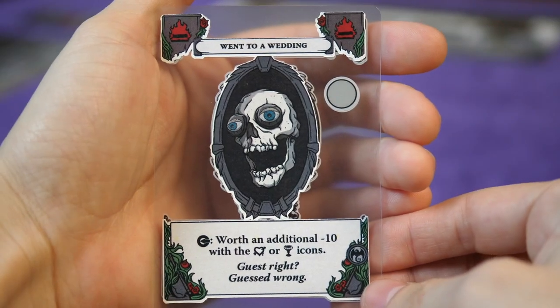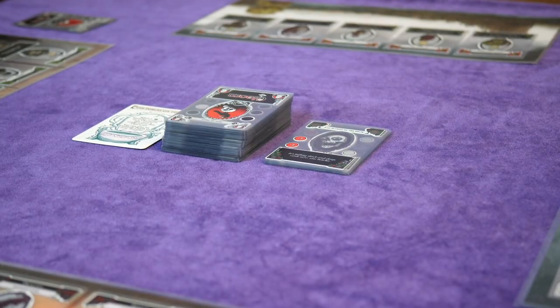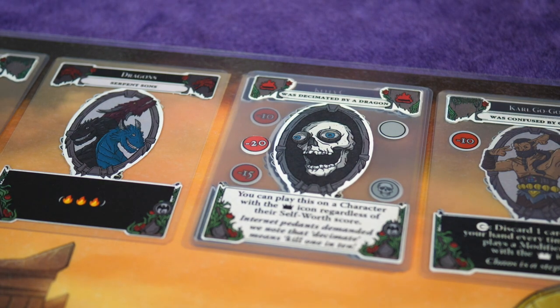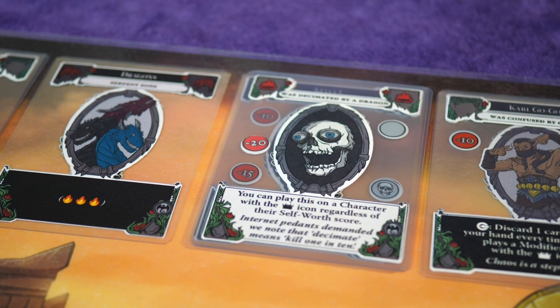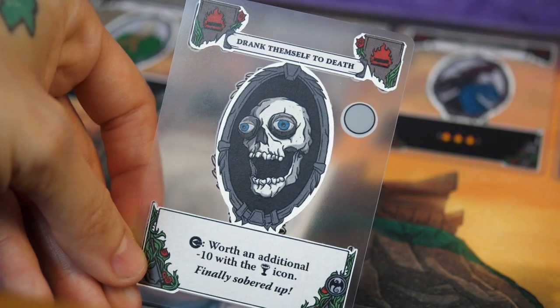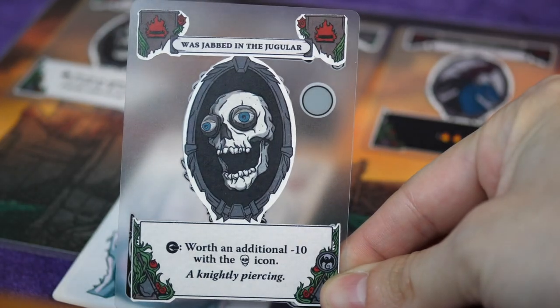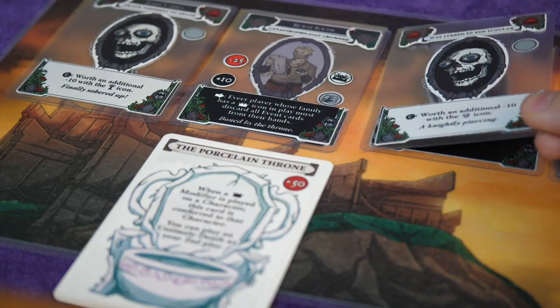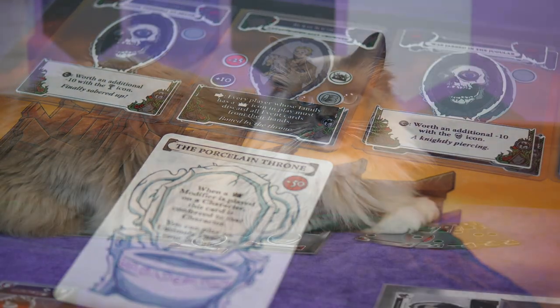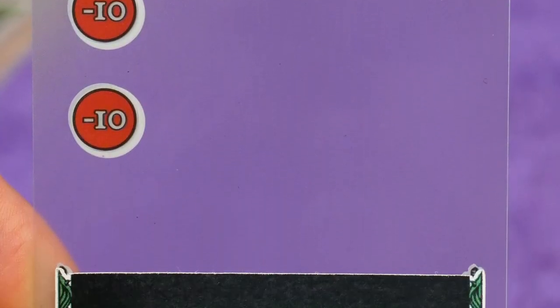Modifier cards cannot be played on characters who are dead, which makes sense. Untimely death cards, when played on a character, lock in their score and can only be played on a character with negative self-worth, meaning you'll likely be killing off your own characters. Untimely death cards can only be played as a first action, never a second action — unless the player has the Porcelain Throne. The Porcelain Throne's special ability is to allow an untimely death as a second play, and it's pretty powerful. After taking their two actions and telling a fabulous story while playing their cards, players draw back up to five cards unless otherwise instructed by the cards they played that round.